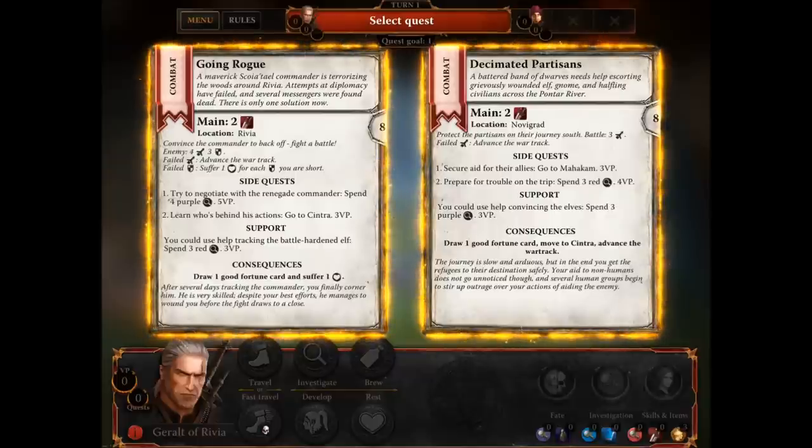So let's have a look at the two quests we've got. Both of them require two red cards and involve going to a place. Let's look at the side quests to see which is more important. The partisan's quest is simply go somewhere and spend red leads. Whereas the side quests for Going Rogue requires four purple, which is a little bit more. I'm going to go for the slightly easier one. However, the other one is worth more victory points — let's go for the Decimated Partisans. Each character in the game has different quests available, generally requiring different investigation colours and different colours of main cards, but they're all generally similar. So let's pick Decimated Partisans.